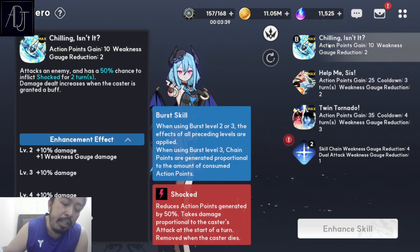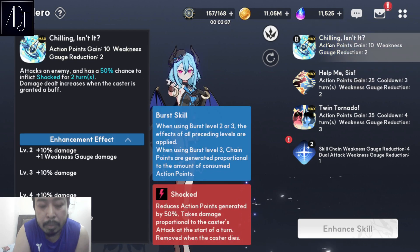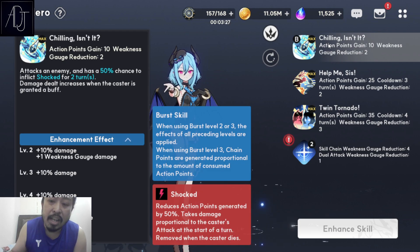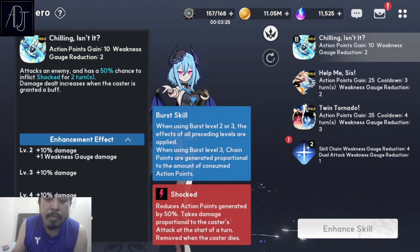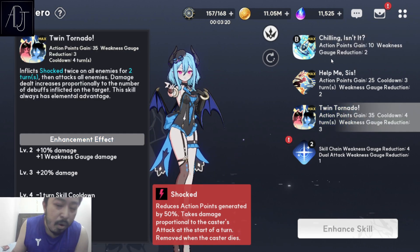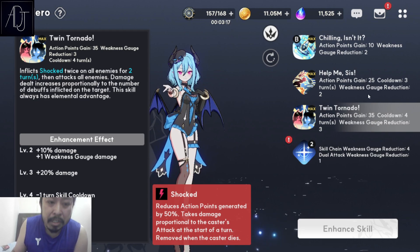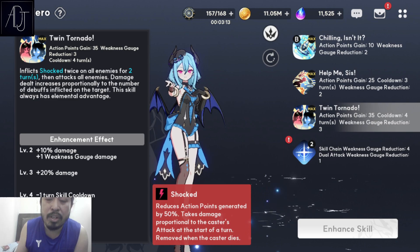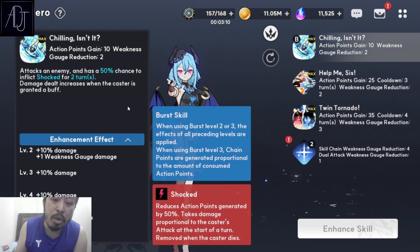For skill 1, it's a single-target attack with a 50% chance to inflict shock for 2 turns. Damage dealt increases when the caster is granted a buff. Usually you don't really need to use this one, because by the time you've already used your turn with skill 3, all enemies are already dead — or you are already dead. It's either of the two, so this one doesn't really play that much importance.